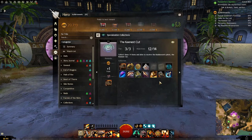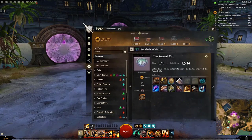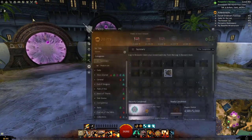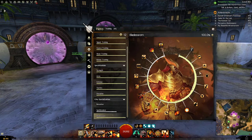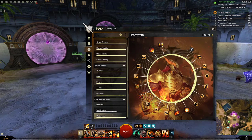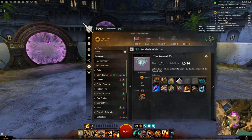Going back to the Keenest Cut collection: by just spending 30 Hero Points and unlocking the Bladesworn specialization, you will get the Pistol. Then for the Breach Loaders, completely train the Bladesworn Elite Specialization. Just get enough Hero Points to fill up the circle completely and train the very end skill — and that's the Breach Loaders unlocked.